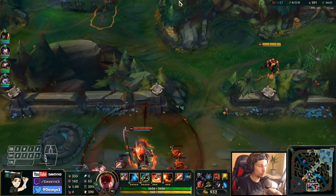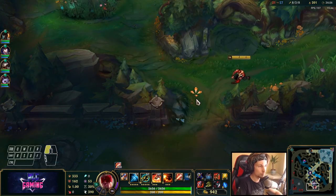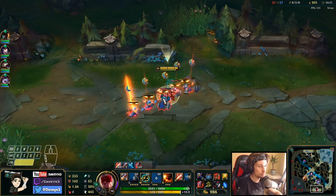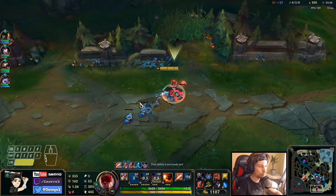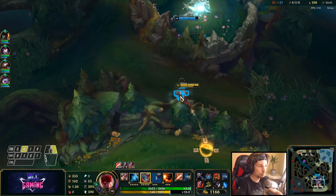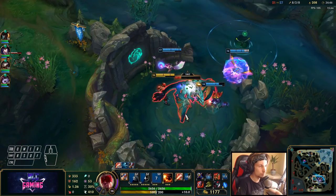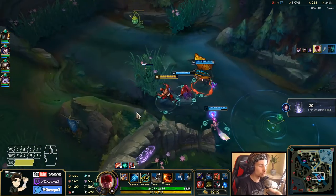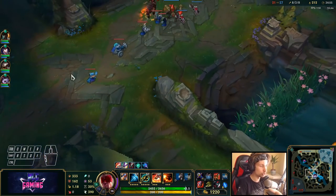We could actually catch this guy on the way. I just want to keep pushing the lane until the dragon spawns. Hecarim is currently not here — dragon is ours! Now it's only a matter of pushing mid and then forcing Baron. That's all.